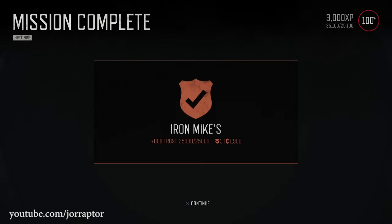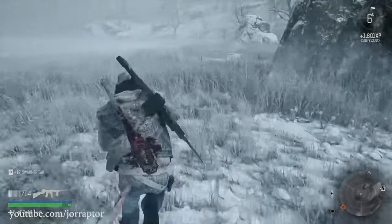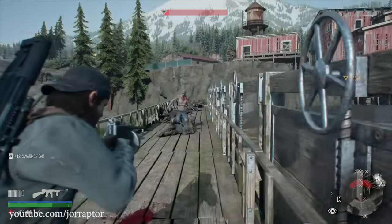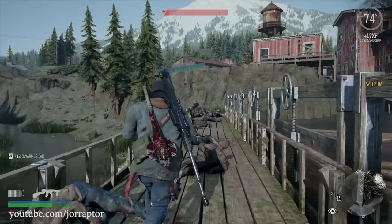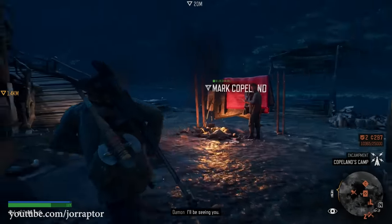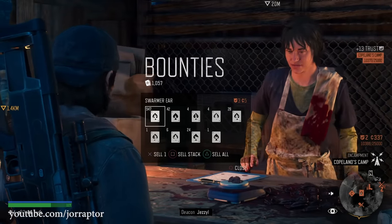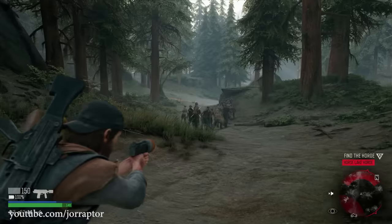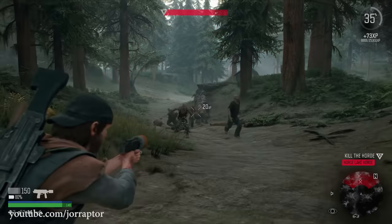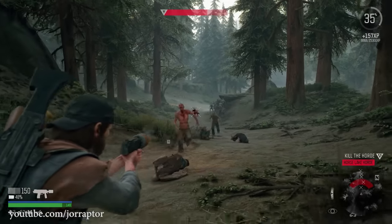After a successful horde clear, pick up all the ears from enemies to exchange for money and trust at the bounty board in a camp. Follow the trail you walked with the horde — you can also easily see ears on the mini map. Note that 999 of a specific freaker ear seems to be the carry maximum, so turn in your bounties at a camp where you're not yet trust rank 3 before going out to kill more hordes, otherwise you won't be able to pick up ears. Also, when approaching a horde, use your silencer first to take out some enemies before they all turn on you.